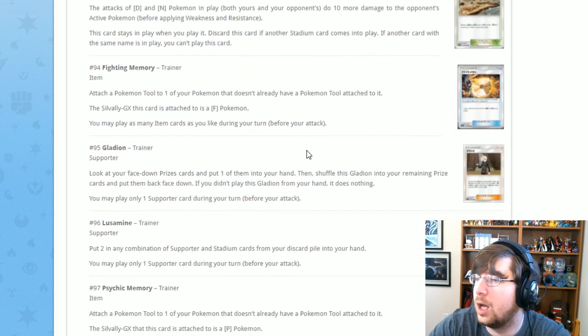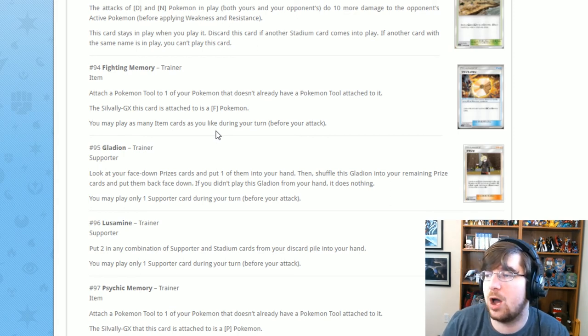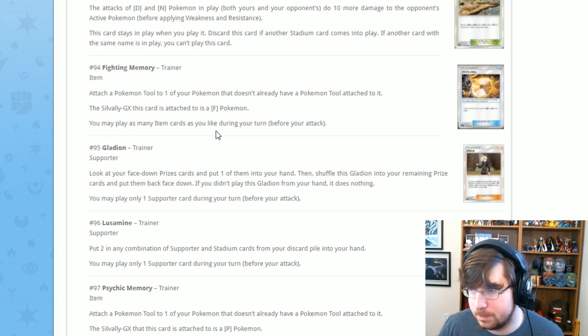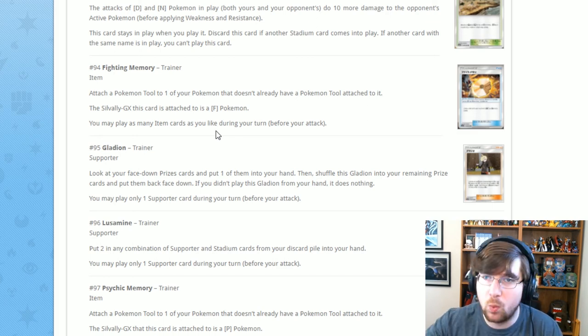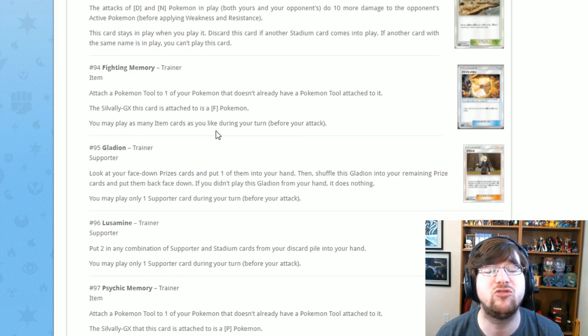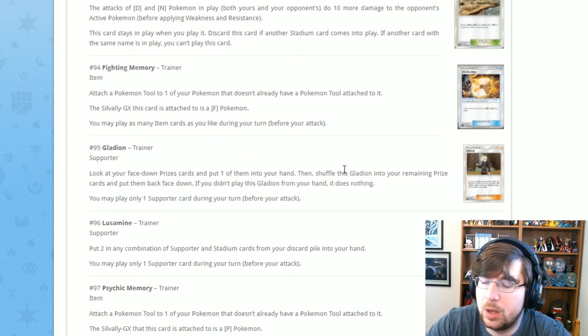Next is a brand new supporter called Gladion. Look at your face-down prizes and put one of them into your hand, then shuffle this Gladion into your remaining prize cards and put them back face down. Essentially you can dig through your prizes to grab what you need, with Gladion replacing it. If you pull Gladion again from prizes, you can do it again to get another prize you actually need. A pretty good supporter overall.